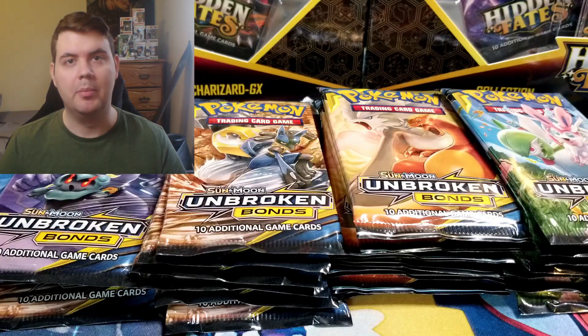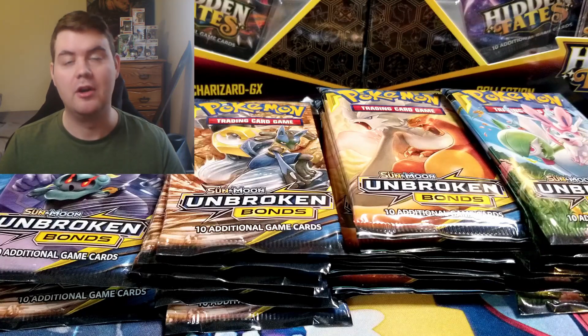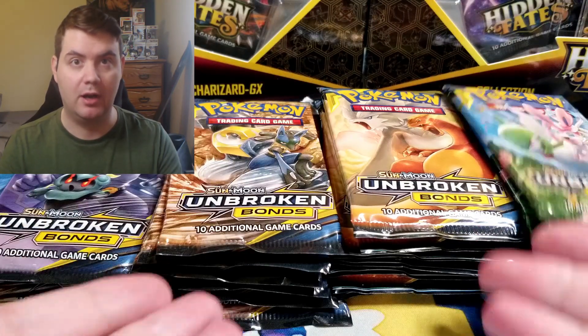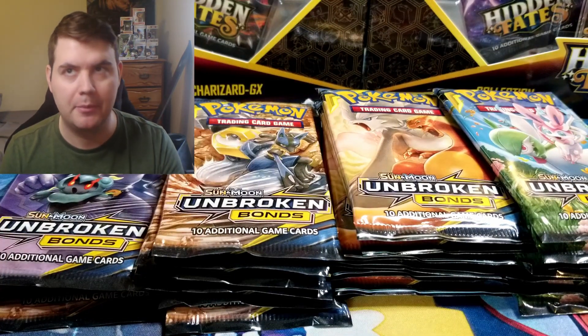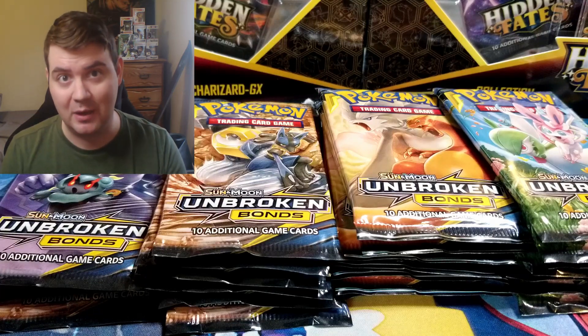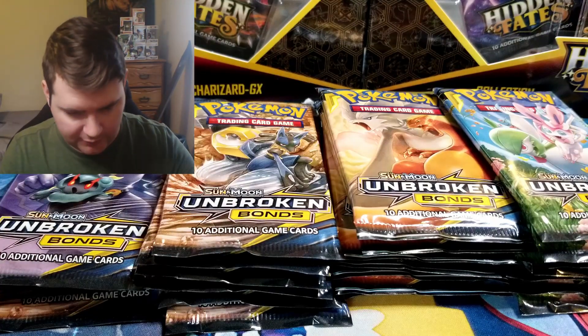What is going on guys? We're back again with another Unbroken Bonds opening. This will be the third and final part of this little opening series. I have 24 more packs as you can see right here, and we are going to see if we can't get that Charizard Reshiram Hyper Rare or even the Blastoise Hyper Rare. So without further ado, let's get into these packs.